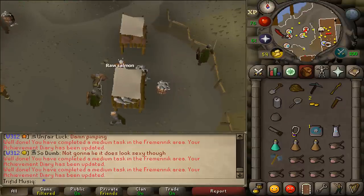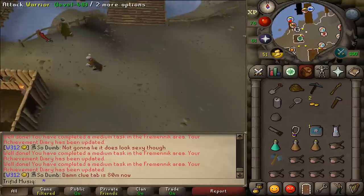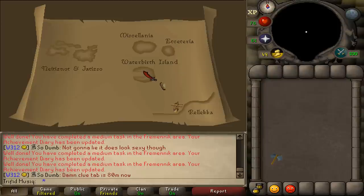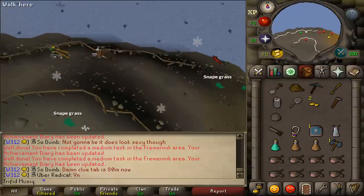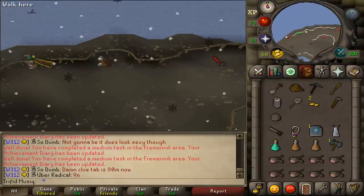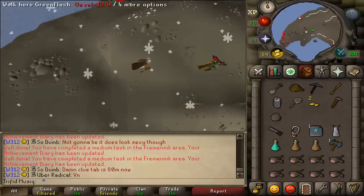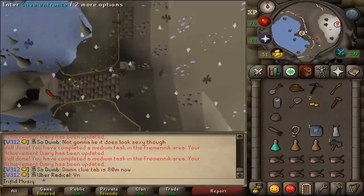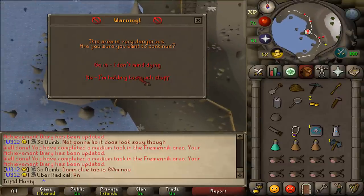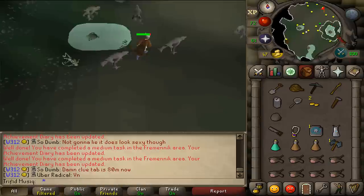Next, I'd like to go to Waterbirth Island. Go north west to the most western dock, right-click on Jarvald and travel with him. Once on the island, go north west to the Waterbirth Dungeon. Pass some Rock Crabs and keep following the path until you see the dungeon sign. Enter the cave, and if it's one of your first times select the 'go in, I don't mind dying' option. Then go north east and use Protect from Melee if you want.